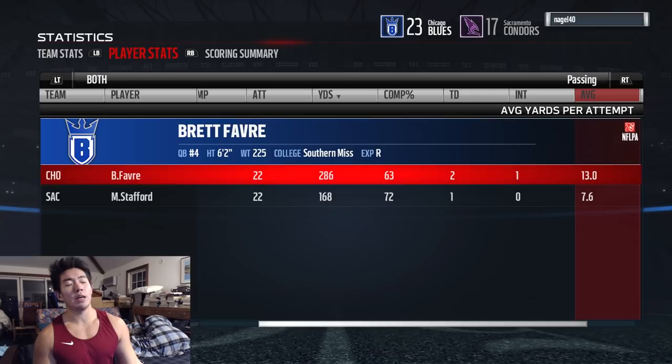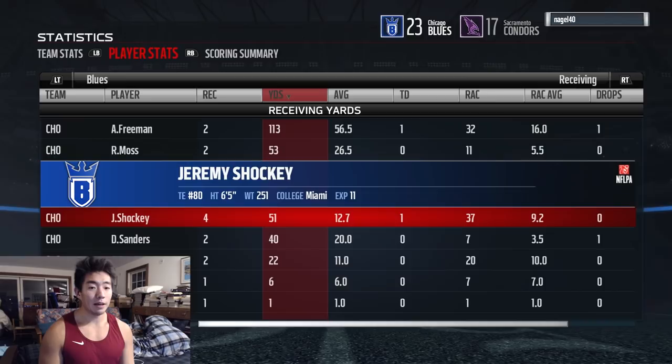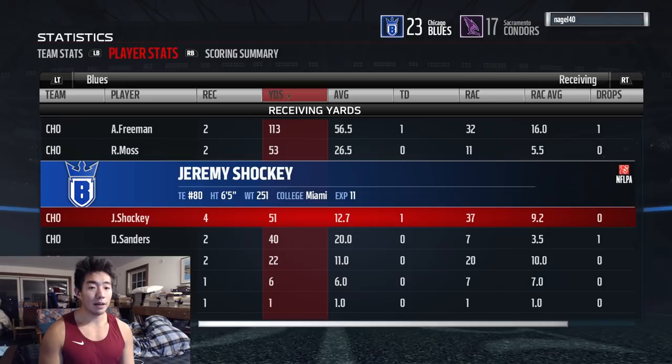Now for the stats. Obviously we had that one really bad pick — if we hadn't done that we probably wouldn't have had such a close game. Two touchdowns, 63% completion, 286 yards passing. We ran pretty well — four yards per carry. Shockey 51 yards, Sanders 40, AP 22. We really spread the ball all over. Shazier didn't make that many plays but don't worry, he's going to stay around for a while. The Sean Taylor linebacker card made a couple plays too. Anyway, we're going to wrap this up — thank you so much for watching, hit the like button and leave some love in the comment section. We are out. Love you guys, peace.